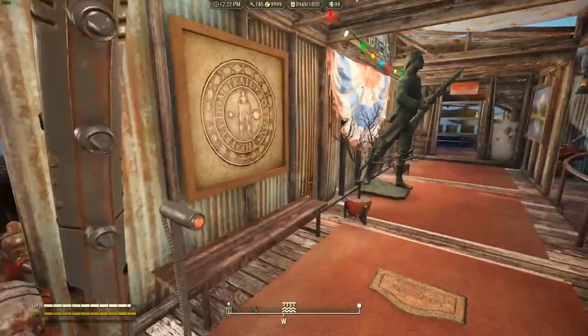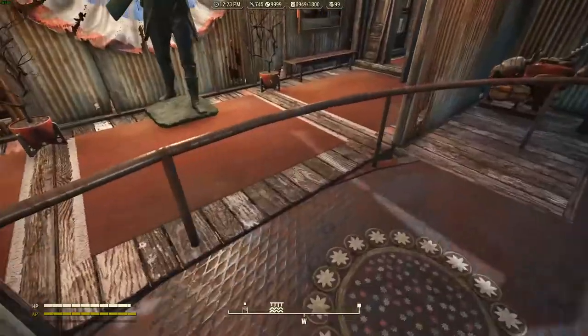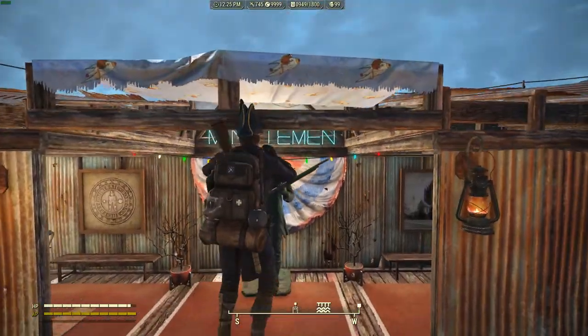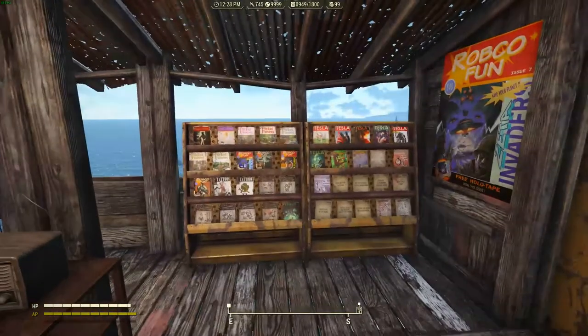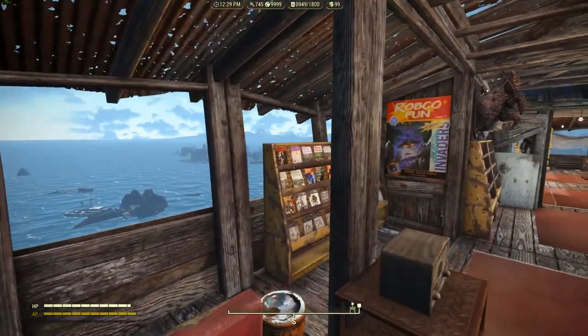There's another entrance area. I couldn't get rid of this thing around the lighthouse with console commands, so I had to move the roof slightly up just to get in. Over here is where all my collectibles are — all my magazines — kind of a recreation room with seating arrangements to look off the Commonwealth and read.